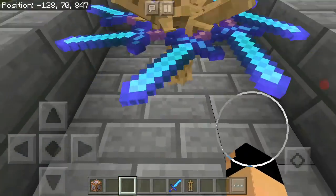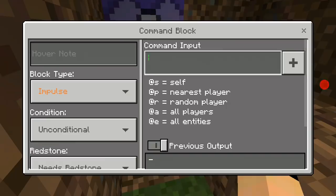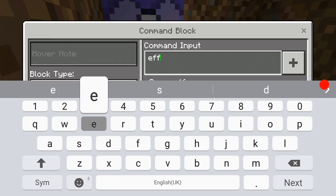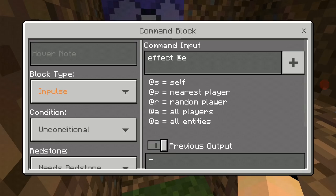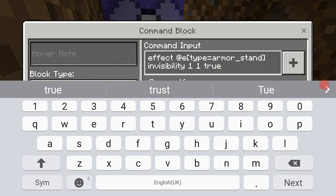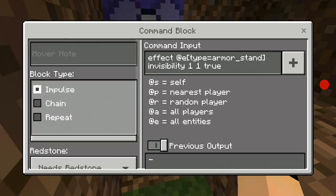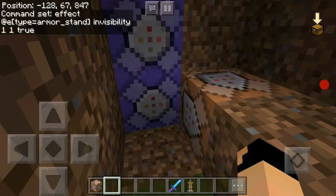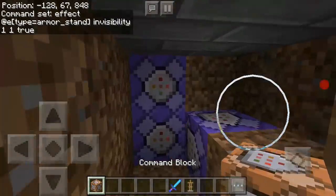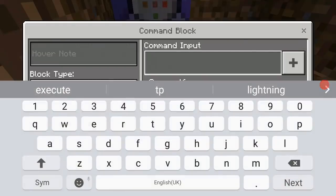For the third command block, we're going to add an invisibility effect. The command is: effect @e — as you can see, it's a simple command. Make it repeat and always active. That's going to make the armor stands invisible.